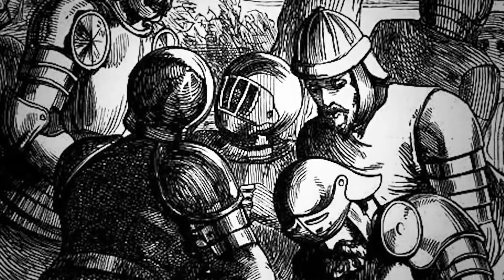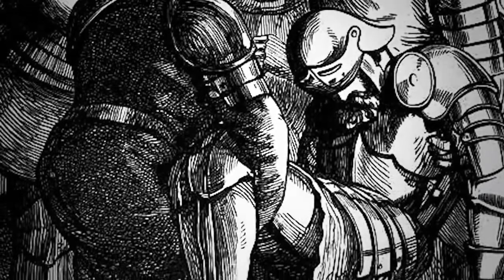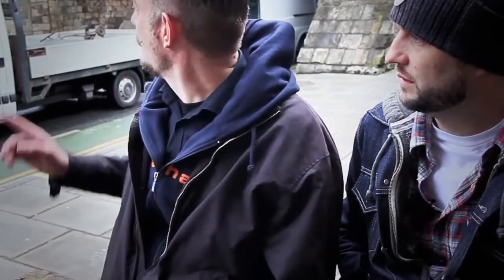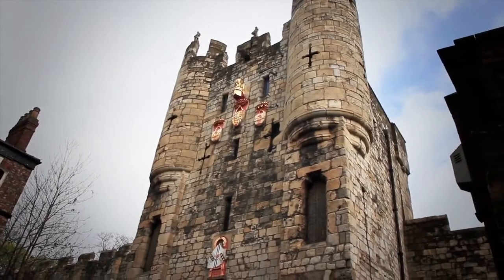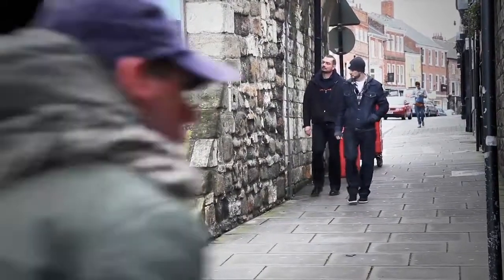Since the Yorkists lost the battle, Richard, the Duke of York, and a couple of other nobles were killed or executed, and they took their heads and put them above this gate — probably to tell the people of York that the Yorkists had lost.